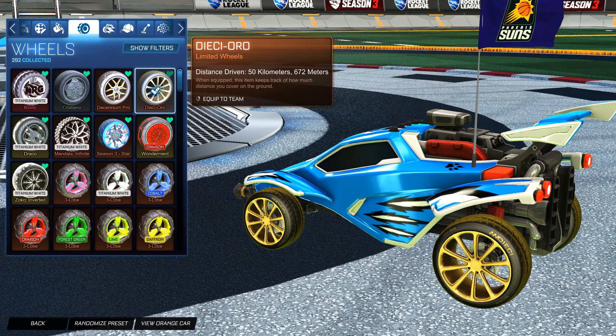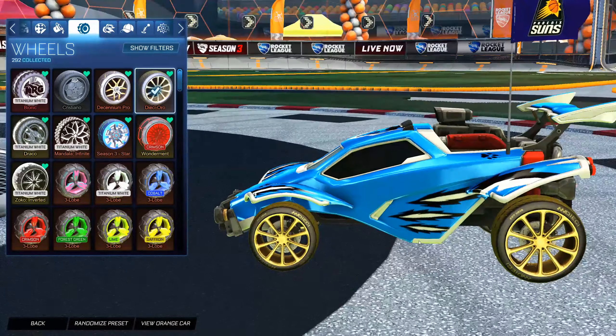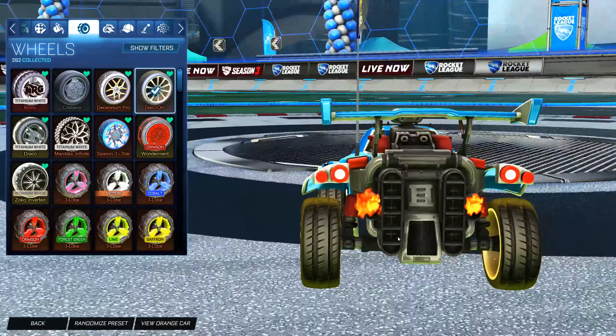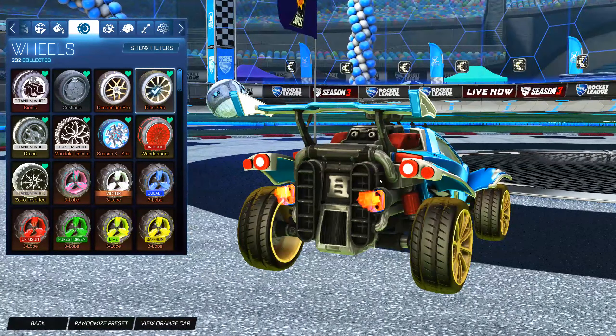And then the Daichi Oros — these were one of the items that you could have gotten for free from Rocket League if you did buy the game before free-to-play. They're kind of like the Walmart Goldstone Alpha Wheels, but these are really nice.